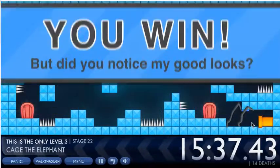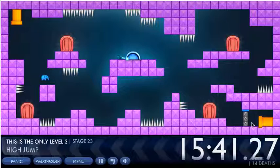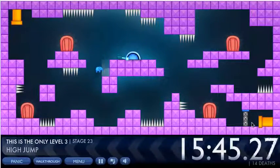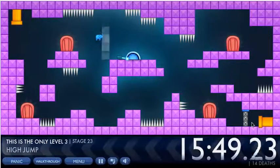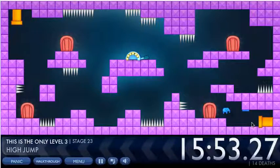High jump — in the beginning you can hardly jump at all, but then you get higher and higher as you keep jumping. There's a bar here you can't get past until you jump right up to the top, and then you can go over it.